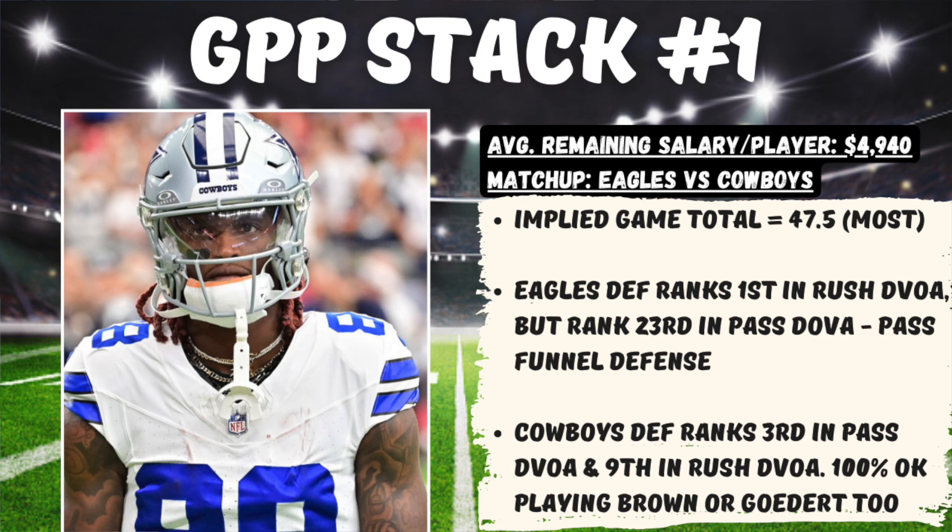Running it back on the Eagles side of things, I have no problem with A.J. Brown or Dallas Goddard too, but looking at this Cowboys defense, they're one of the best overall defenses in the NFL, but they've been much better against the pass than they have been against the run, hence the reason I'm leaning on DeAndre Swift as a runback.